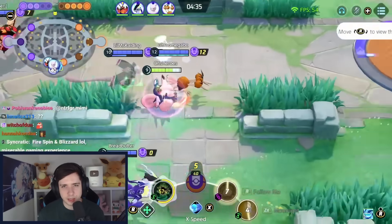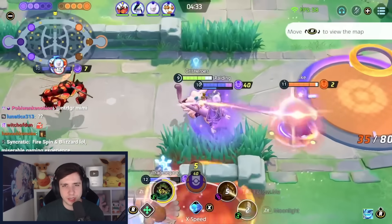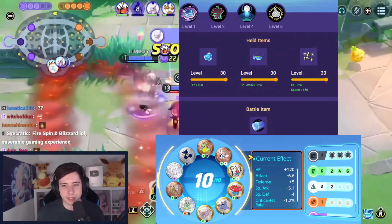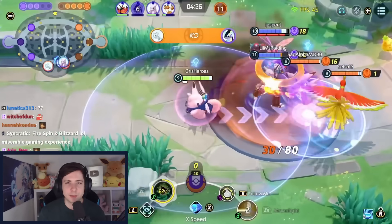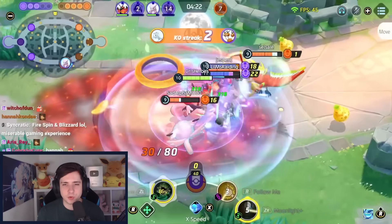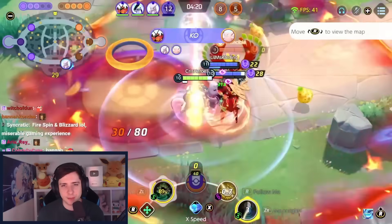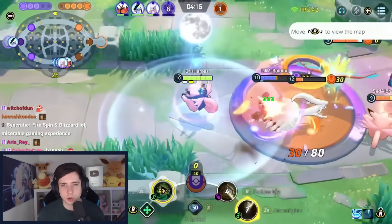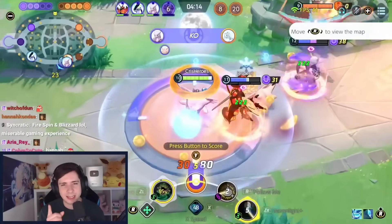For the last build in this entire video we have Clefable, now back in the meta with follow me and moonlight, or gravity and moonlight — it just depends on what the enemies have. If they have a lot of dashes you go gravity; if not, follow me is just the straight up better ability — it gives you mobility, survivability, and also a stun on top of it. Special specs, body barrier, and XP share is in my opinion the way to go. Hope you guys enjoyed this video and don't forget to like and subscribe.